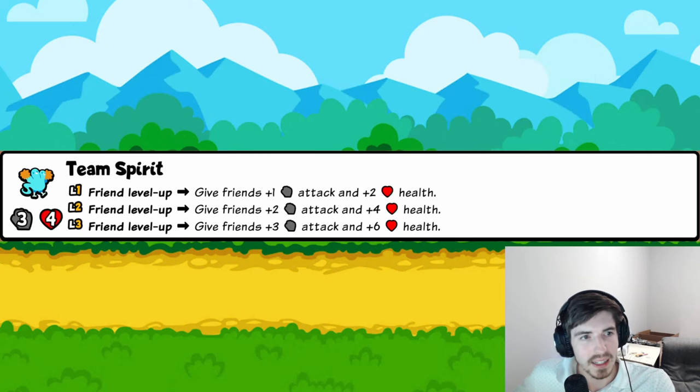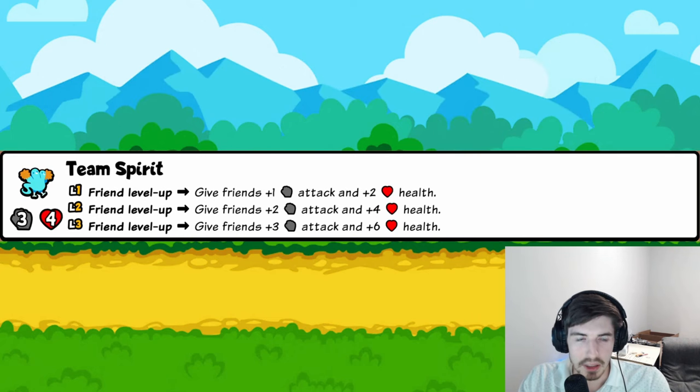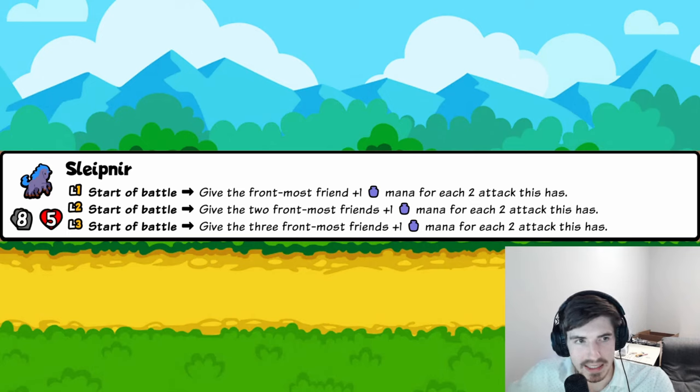Team Spirit: when a friend levels up, give all friends plus one plus two — and more at higher levels. Combine this with Quetzalagal at level three — that's two level-ups per turn, giving all friends six-twelve stats every turn passively. That scales absurdly quickly. Four trophies each alone; together they could easily both be five.